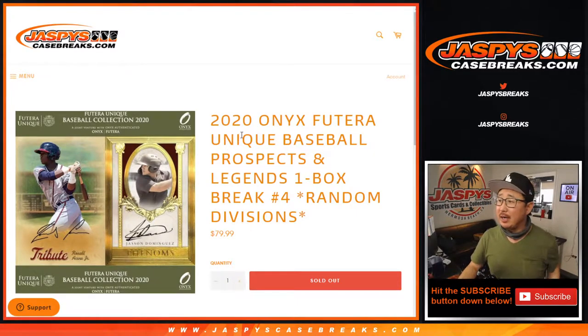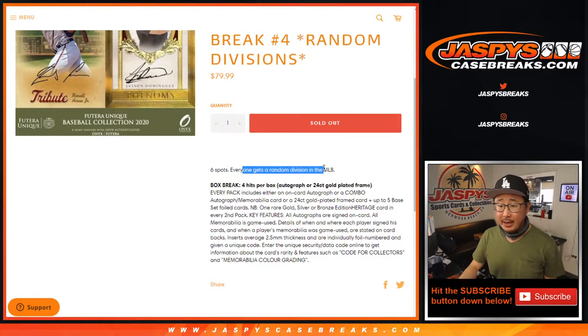Hi everyone, Joe for jazbeescasebreaks.com coming at you with something unique here — 2020 Onyx Futera Unique Baseball Prospects and Legends, one box, random division break number four from jazbeescasebreaks.com. If you're watching live, we did add another box to the store if you want to go and get it. Everyone gets a random division, four hits per box.